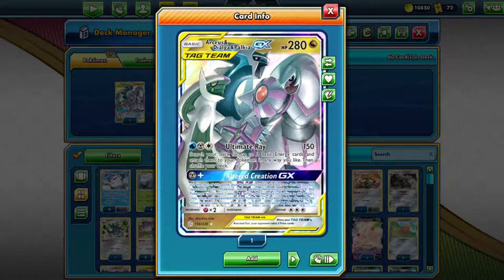What does this card do? When you add the metal energy and a water energy, you can use your GX on this Pokemon, and during the rest of the game you'll be able to take one additional prize card when you knock a Pokemon out, and also you'll get 30 extra damage. So this is going to be a really good card to add to your Phalanx deck.